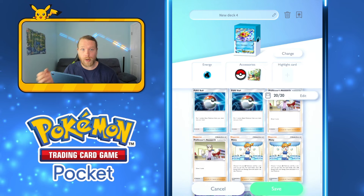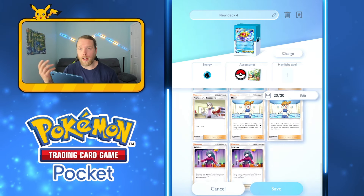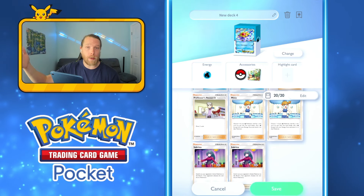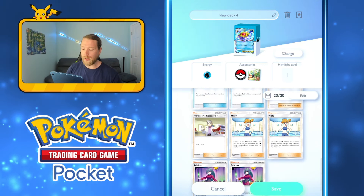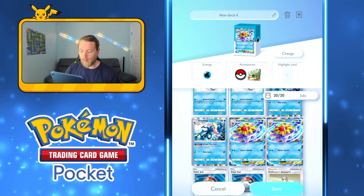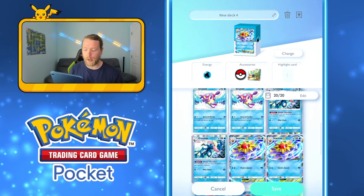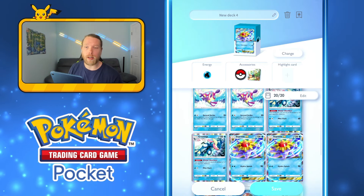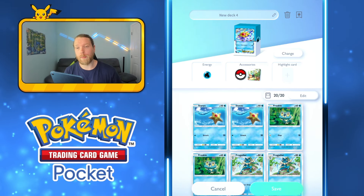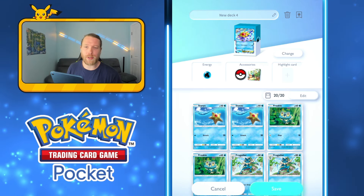We have Pokéball to find our basics, Professor's Research for consistency, Sabrina for disruption — sneaking a KO if they put up a wall for the last point. We also have Misty so we can allocate energy elsewhere, maybe getting a Greninja attack ready while also having Starmie ready to go. That's the deck — just trying to blitz opponents and snipe their bench.